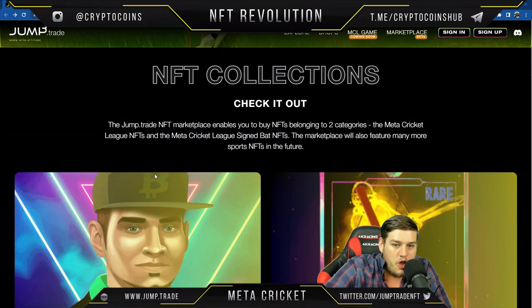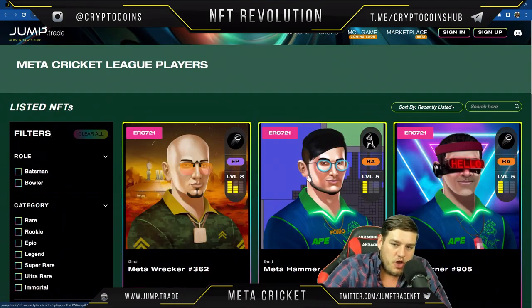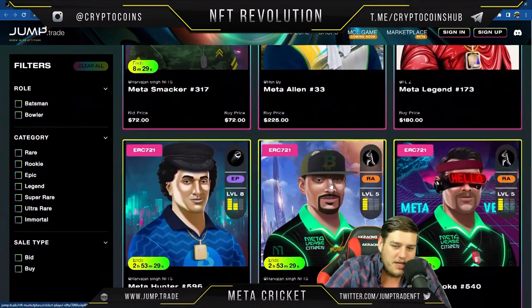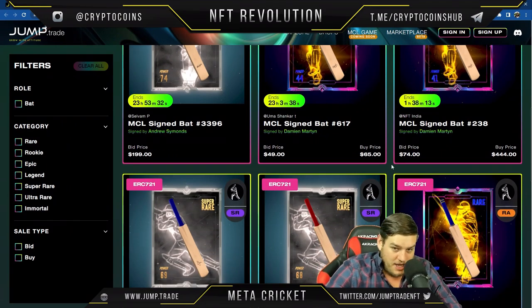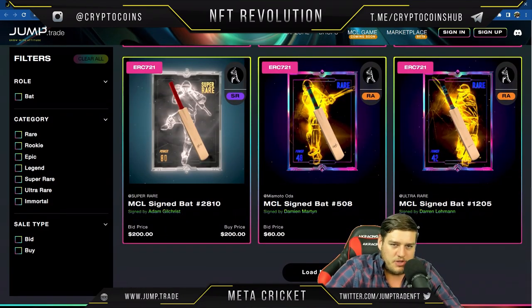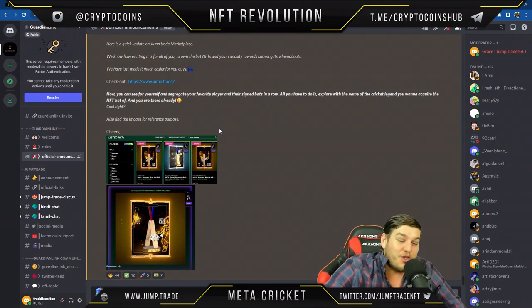The marketplace may also feature more sports NFTs in the future. Here are some of the players you can get — they've got really fun designs, funny glasses, just interesting designs in general. Then there are the signed bats by the players. I don't know a whole lot about cricket as an American, but from what I've figured out, these are digital signatures of actual famous cricket players, and some NFTs are based on real cricket players.